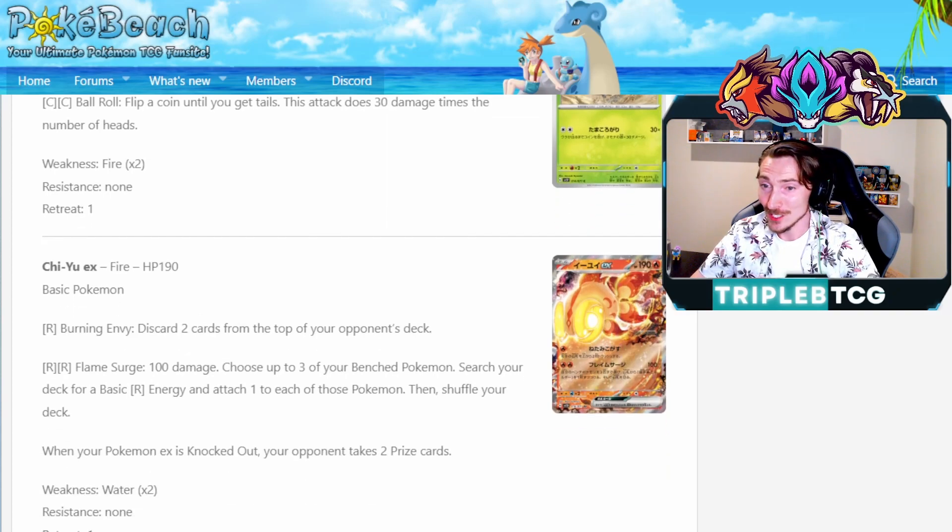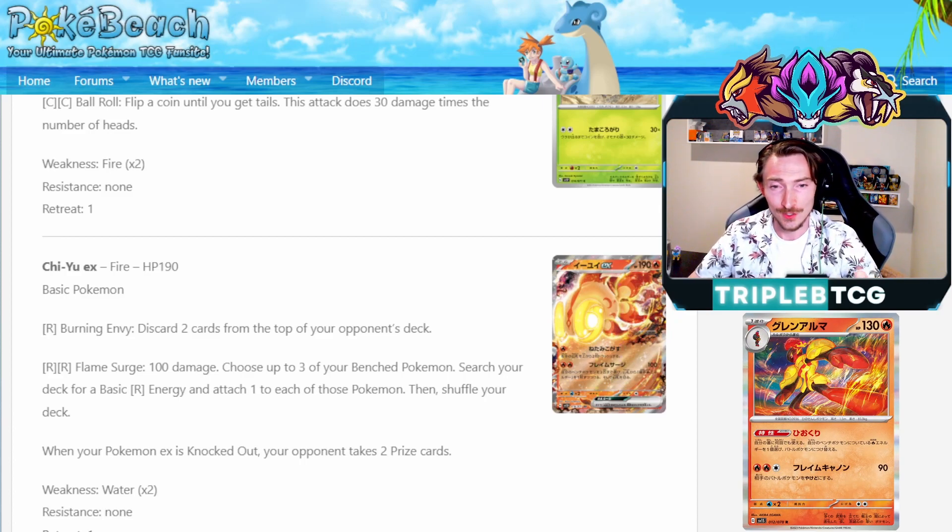The first EX we're going to see is Chuyuu EX. Its first attack, Burning Envy for one fire energy, lets you discard the top two cards of your opponent's deck. Its secondary attack, Flame Surge for two fire energy, does 100 damage and lets you choose three of your Pokemon and search your deck for a basic fire energy to attach to each of those. It combos very nicely with the evolution of Charcadet that lets you rearrange your fire energy from your Pokemon up to your active.